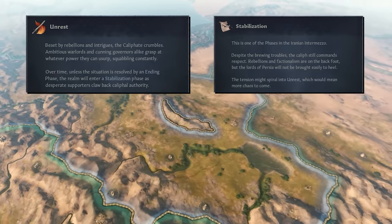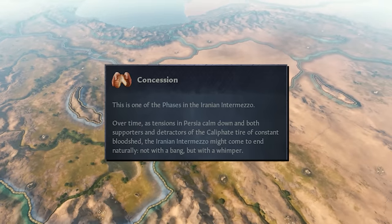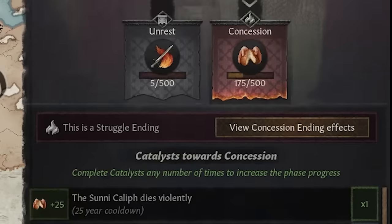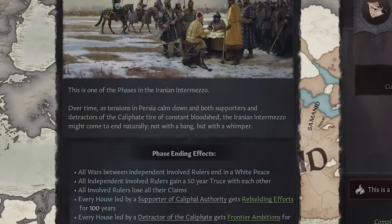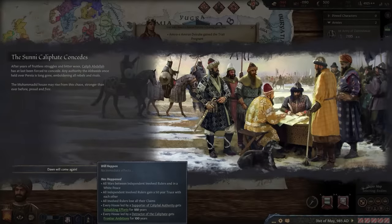The struggle has a third phase, but it is different from the other two: concession. This last phase will continuously accumulate progress, and its progress is not reset when you switch between the other two stages. This phase is, more than anything, simply a ticking clock. Should neither side have succeeded in seeing their vision through in time, the feuds over Caliphate power may simply fade away. Entering this phase immediately ends the struggle without a clear winner. This ending phase is most likely to progress when detractors and supporters put their differences aside and work together.